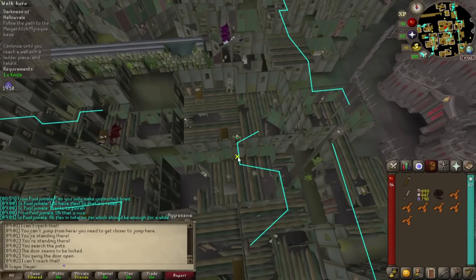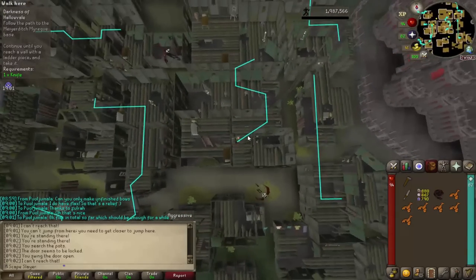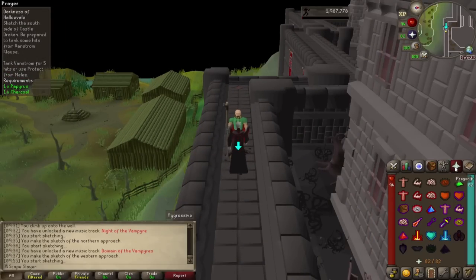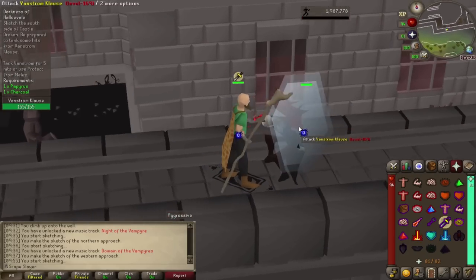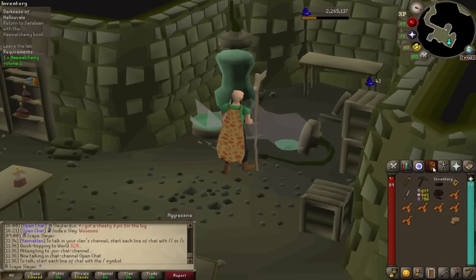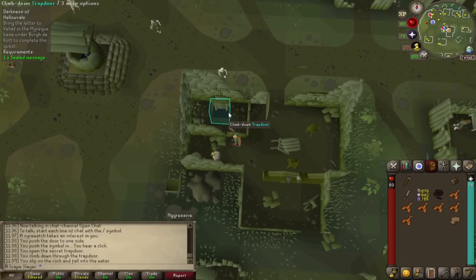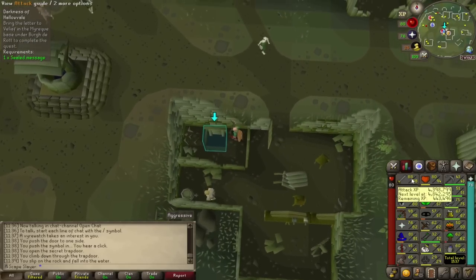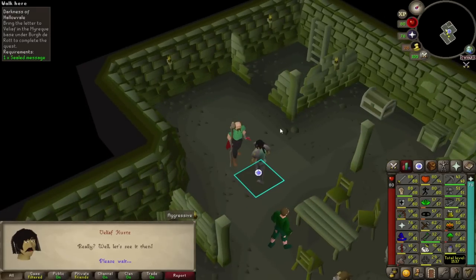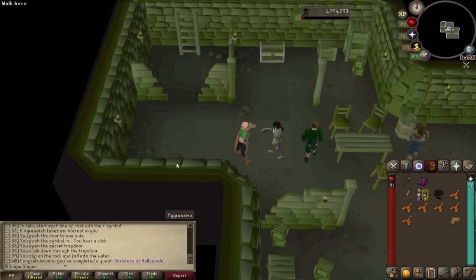I'm really happy I have the quest helper now. I've already completed all these quests in the past so it's nothing new, I just want to get it over with quickly, and the quest helper really helps in this complex situation. There's a little cutscene — I think I can turn on Protect Melee so he won't be able to kill me. We pick up this item with Telekinetic Grab for the quest. Darkness of Hallowveil completed. I can use these experience books on Slayer XP — let's do that. Next is A Taste of Hope, and after that I think all I can do for a while since Sins of the Father requires 60 Fletching.